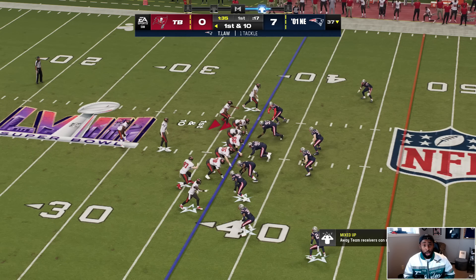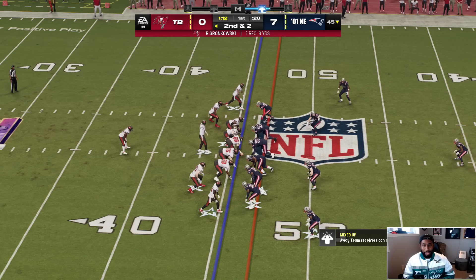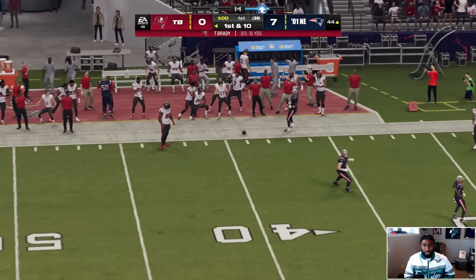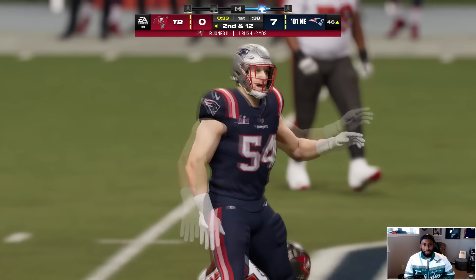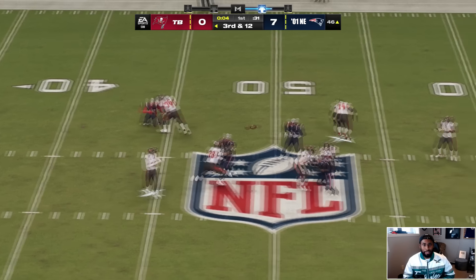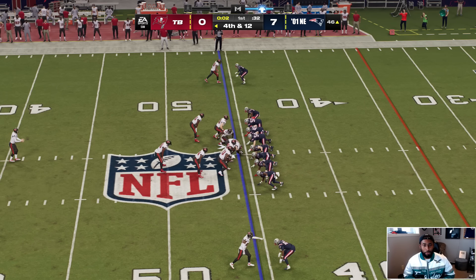AB, Mike Evans, Godwin, Gronk still had abilities — and of course the running backs with Leonard Fournette and LeSean McCoy. Brady on second down, third completion of the drive. Ronald Jones getting tackled for a loss — that's Teddy Bruschi, this Patriots defense is stingy. Brady almost throws a pick — great deflection by Ty Law. The 01 Patriots force a punt on their first defensive possession and have the early lead. This would be a massive upset — the 01 Patriots having a multiple-possession lead over the 2020 Buccaneers is crazy.